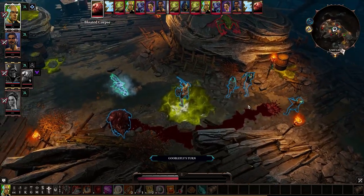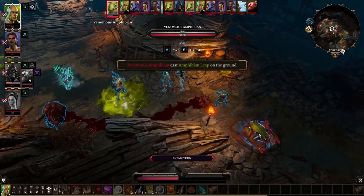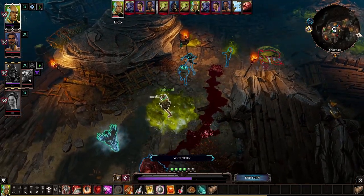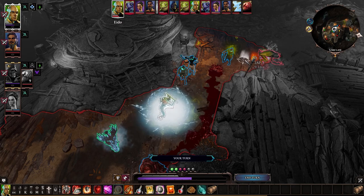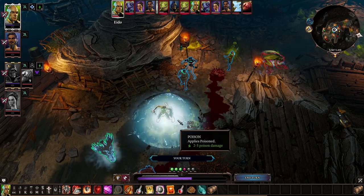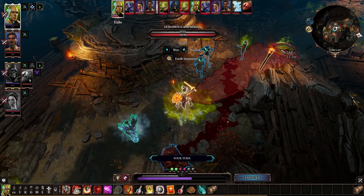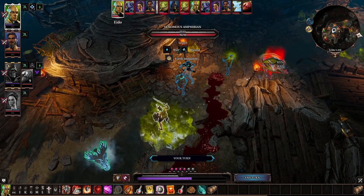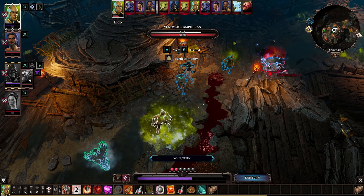End turn — nice, we did some damage. This is where one of them has actually come down onto the ground. Oh, he poisoned me. I'm gonna charge — do I have a way around there? I think we should try to burst the amphibian that's come down. I'll hit him with that but I'm unlikely to get through his armor — just seeing how much damage I do. Can you hold? I could, but that means the electric guy goes first, and you've got no magic armor so there's a chance he stuns.